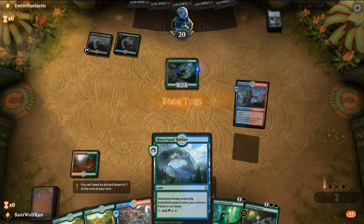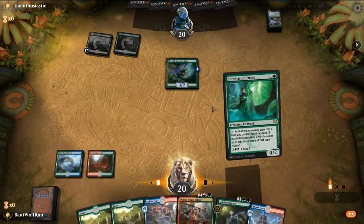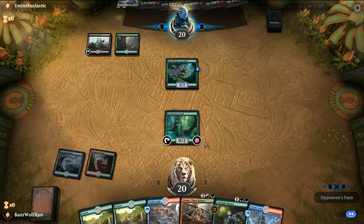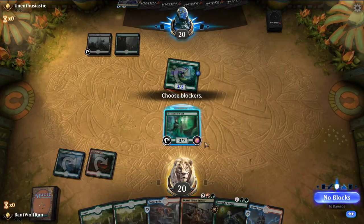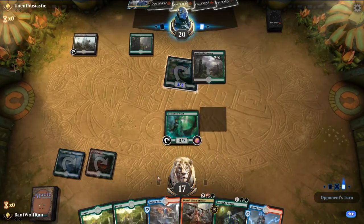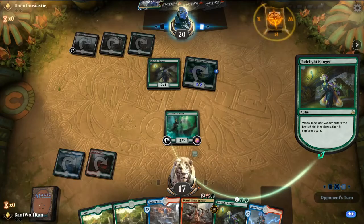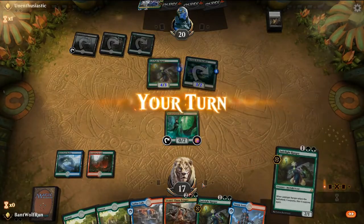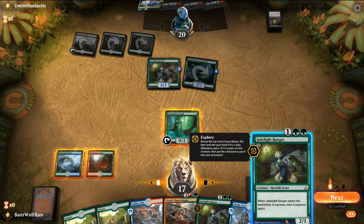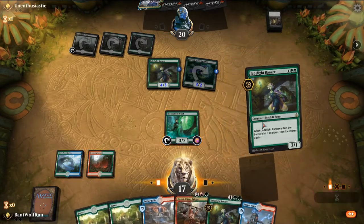So this is Sultai, so they will have the Hostage Takers — no blocks here. They have the Cast Down, we have the Jade Light here. They have enough to kill Domri, which is not the best.